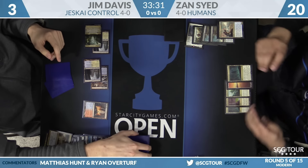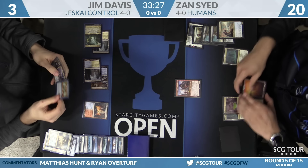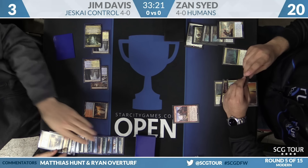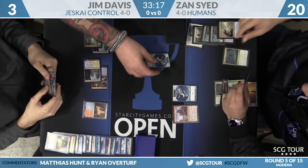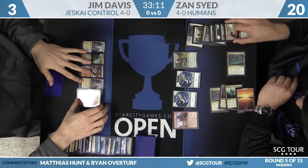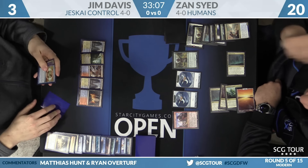Mantis Rider — Zan is down to three. Of note: Zan can't make red, so he can't throw Thopters. It's three bodies, which is good, but Jim has more outs because Zan won't be able to activate Pia and Kiran. Jim picks up a Scalding Tarn — those are Thopter Foundry thopters, the colorless ones. Jim has Negate, which stinks, but he has Jace and a Fetchland — Negate can go away if Jim can survive.